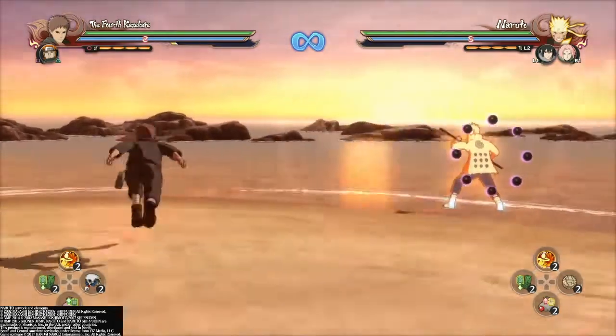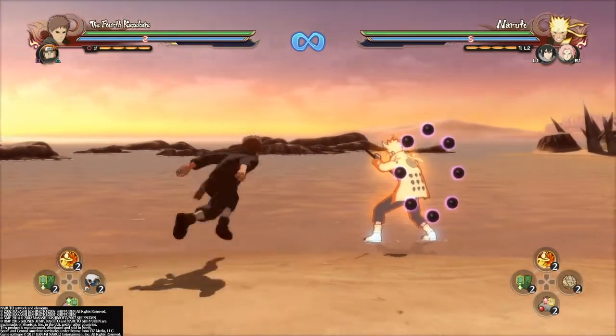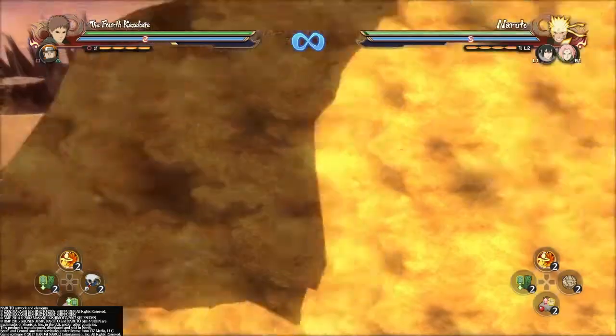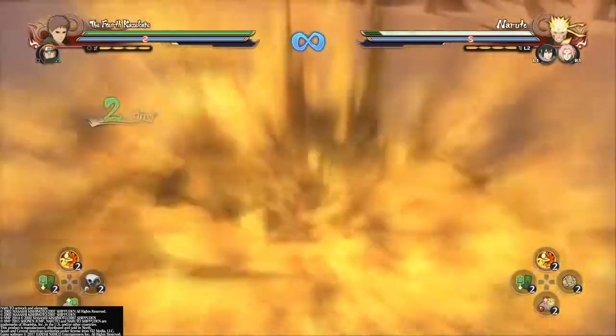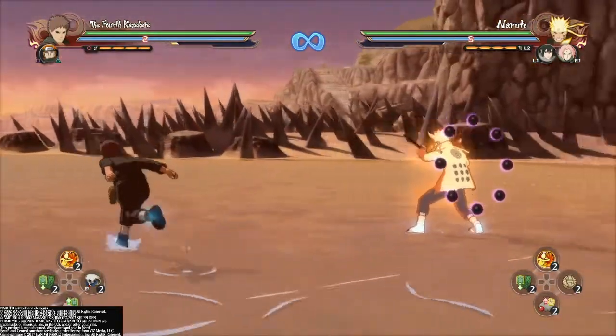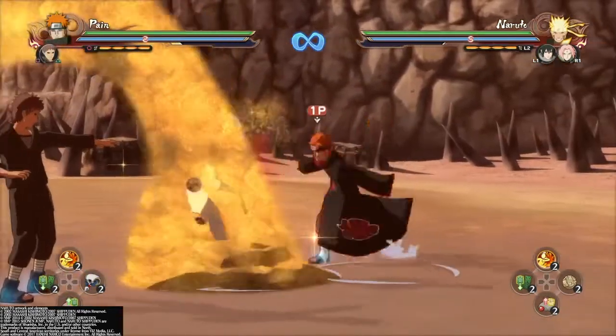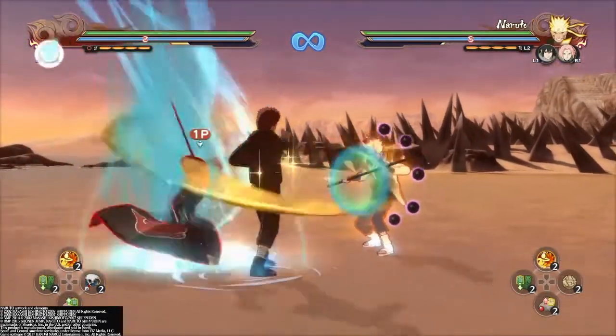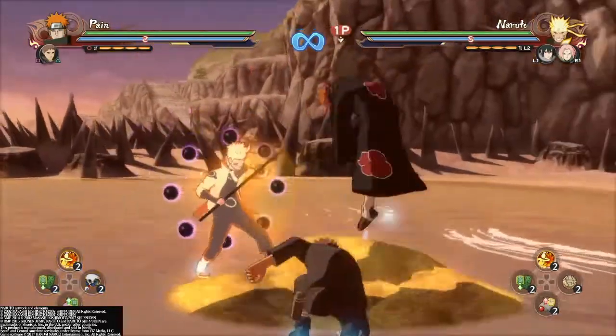Now I'll be talking about his grab and his grab buffer. His grab has a vertical hitbox, so if they jump, they'll still get hit by it. Similar to Sasuke, they both have vertical hitboxes. His grab is also good for grab buffers because of the range it has, and you can use it to crush your opponent. His grab buffer is really good and definitely something you want to use.